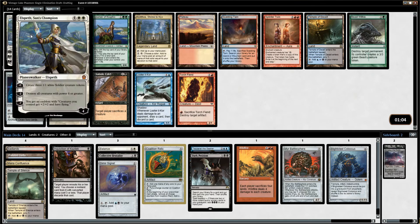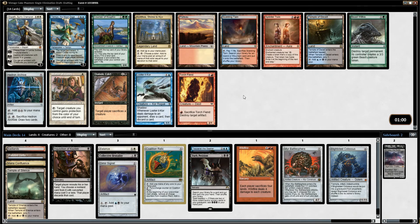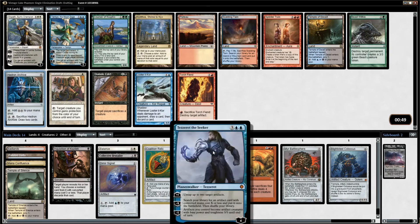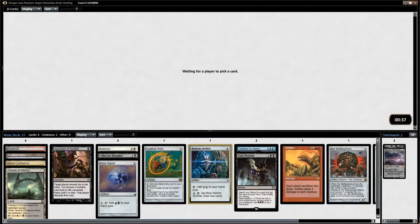There's some pretty decent Planeswalkers, Splinter Twin, some Fetchlands, a Dual Land. Looter's nice. I'm going to take the Hedron Archive though — we need more Ramp. We only have two cards worth of Ramp right now. We have a Tezzeret too, so that'll help if we have more Artifact Ramp mana. We need to find a way to get Blightsteel Colossus online. If we're not going to Tinker it out, then I want to be able to Ramp it out. Hedron Archive does help with that.